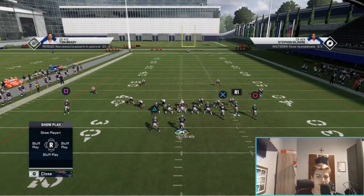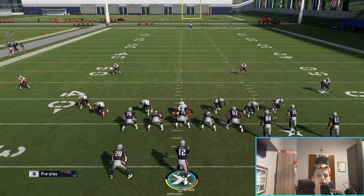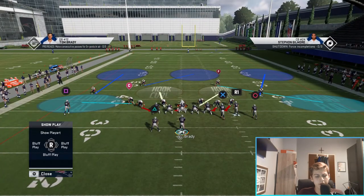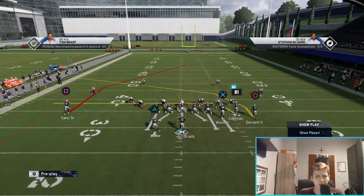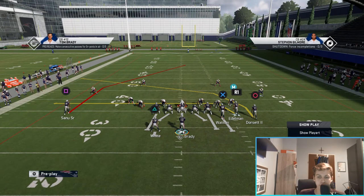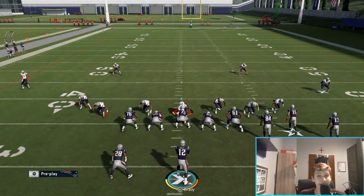Cover 3 is something you'll probably face most commonly online when passing the ball. I'll show you how to beat it first. Here you can see a setup with cloud flats, which is what most people do against this coverage. Here's our play - Y Dubs Yer Post - out of the gun bunch formation. I'm in the west coast offense.